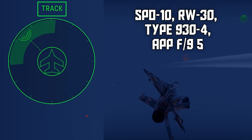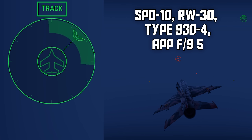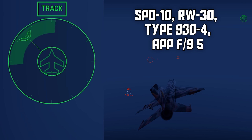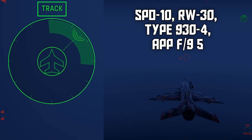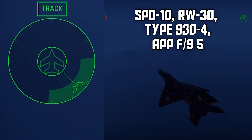Then we have directional RWRs, which can show roughly what direction they're detecting radar sources from. The most famous example is the SPO-10, which has four antennas — so eight total directions it can indicate — but these RWRs don't tell you anything about the radar source itself, and they don't give launch warnings. Each segment is highlighted to make it easier to tell what area each receiver covers, and using this information you can get a rough idea of where you're being locked from.